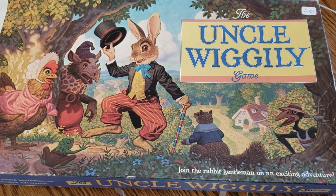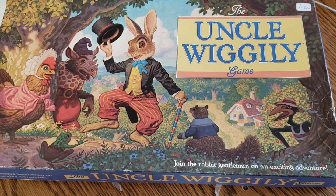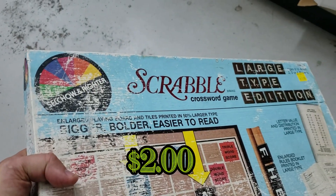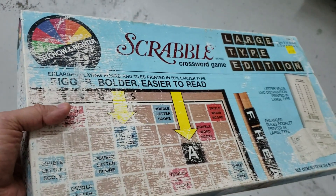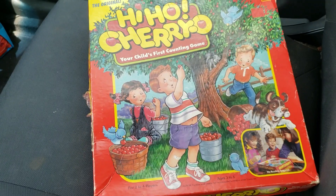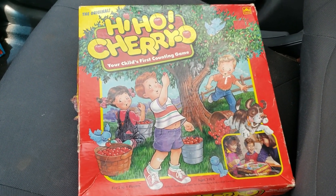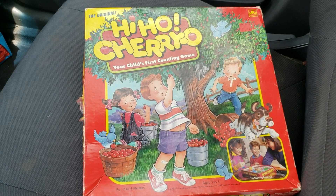Here we have Uncle Wiggly - this game is missing a couple of pawns but I can get those easily. I think I'm gonna get this for my son Jack, I hope he likes it. Here we have Scrabble large type edition - I've not seen this version of the game before, it's an older version obviously, I don't need it, I'm gonna leave it. Here we have Hi Ho Cheerio - I see a lot of copies of this game around but I think this time I'm gonna go ahead and pick it up, it's complete, I think my son will like it.